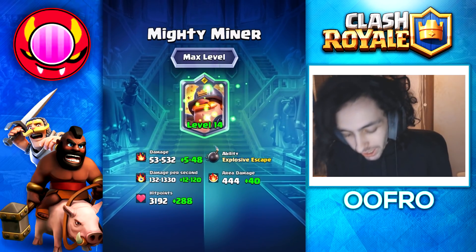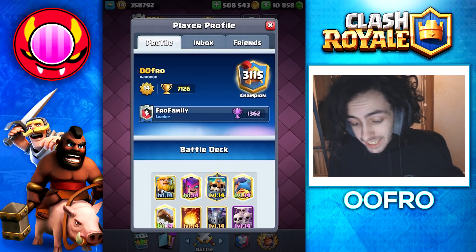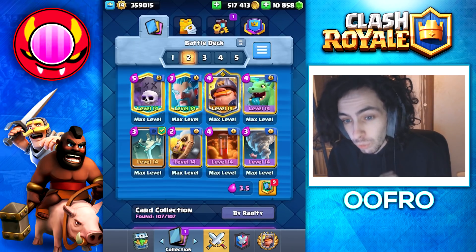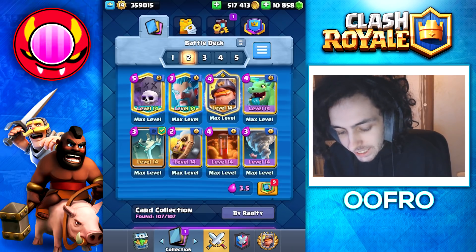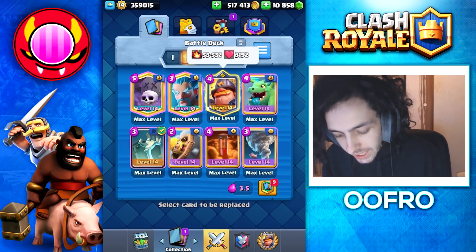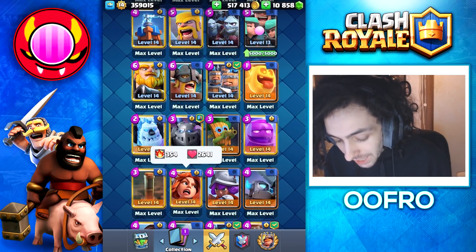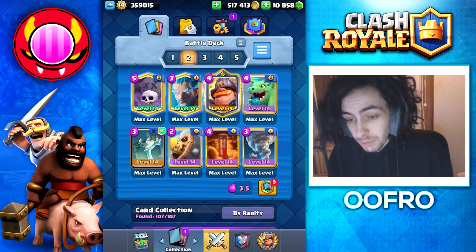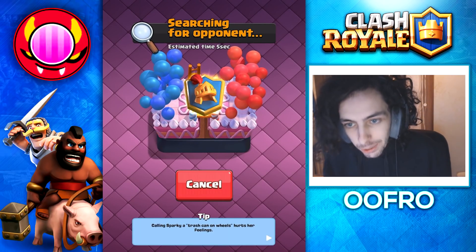Now we're going to use him on some ladder. I pushed up yesterday and I'm now top 3000 in the world. We are going to use him in Splash Yard — I think this is going to be one of the best archetypes for him because he has a lot of hit points and he's great at counter push. He has 3100 hit points for a 4 elixir card, which is kind of crazy. Compare that to a Valkyrie who only has 2600 and she's getting nerfed. The Mighty Miner definitely belongs in this archetype.